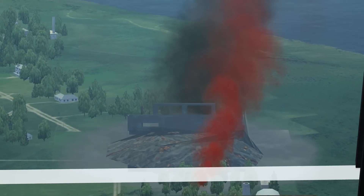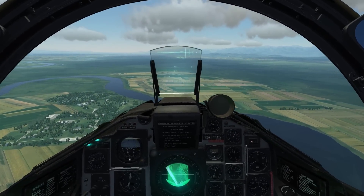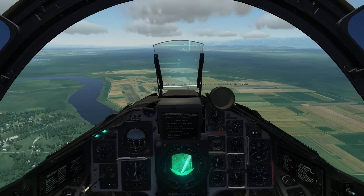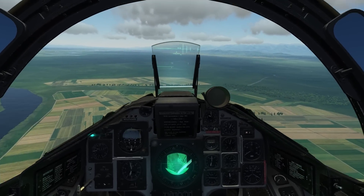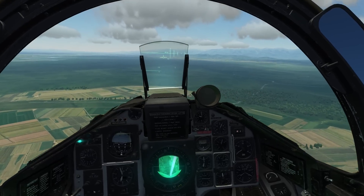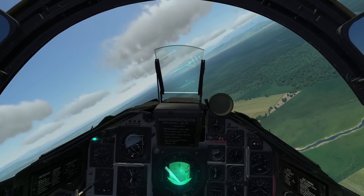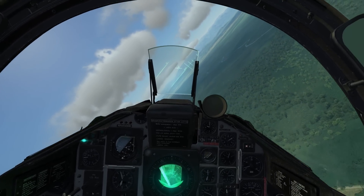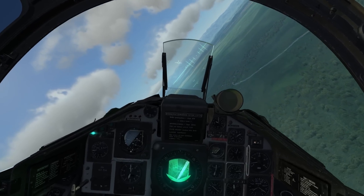The high explosive warhead killed the building. Hitting a building is quite easy, but hitting a tank or anything that size will take a lot of practice. As usual I will upload this mission with a link in the description, and next to this target I will also place a second smoke marker — a green or yellow one — with a tank beneath it, so you can try to engage either a building or a tank.